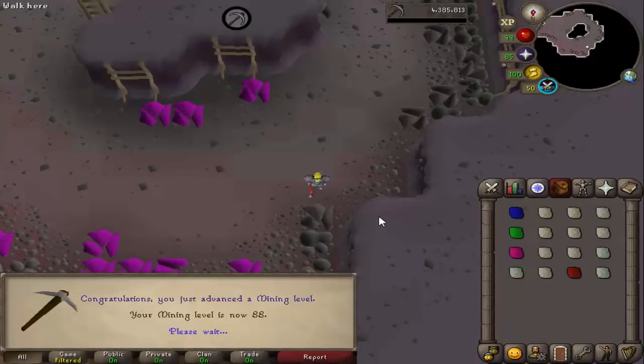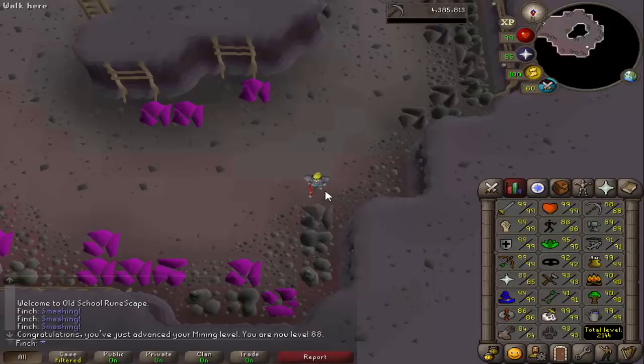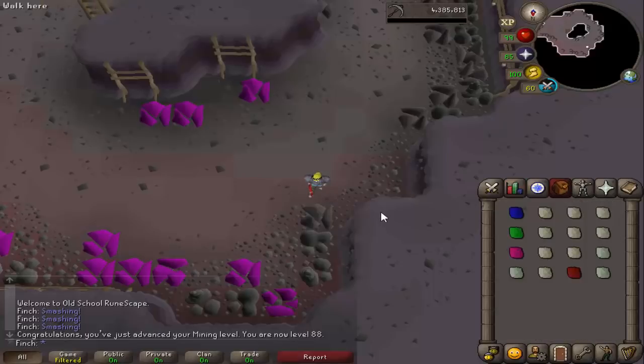And that is 88 mining. I actually finished all of the sandstone mining I need for 99 crafting and was pretty close to the level, so I figured I'd just come and finish it at the gemstone mine. I will eventually need a bunch of topaz for making burning amulets for training prayer at the wilderness altar. I don't know exactly how many I need — I might have enough now for 99 prayer. Nice to knock out that level either way.